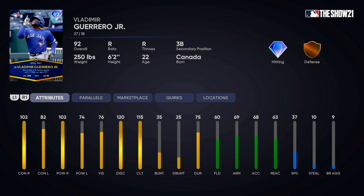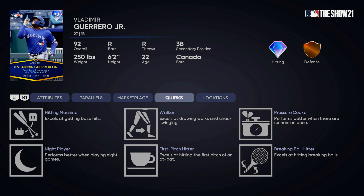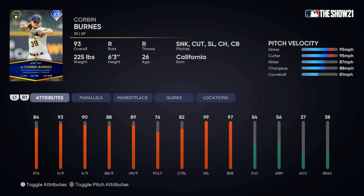This Vladimir Guerrero Jr. is looking great. He did not originally have third base as a secondary position, but they've added that to this card since he was released — that's kind of cool. He does have the live series quirks: Breaking Ball Hitter, First Pitch Hitter, Night Player. Those quirks are all active quirks. When you're playing at night, you'll see an increased PCI and increased exit velocities, a boost to contact, and less of a penalty moving the PCI drastically to the baseball. Same thing on the first pitch, and same thing when they throw a curveball. All three of those quirks can stack — if he faces a first pitch curveball at a night game, that thing's getting blasted over the fence. All of these players will have those active quirks if they have some quirks on their live series card.